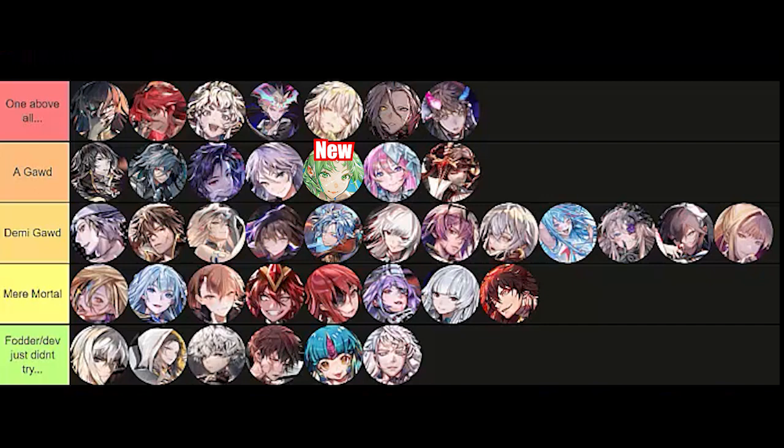Jade Emperor is a fodder unit — go ahead and fodder Jade Emperor if you have him. Sonji deserved a little more respect than Mere Mortal — she is a Demigod. And Clan Leader Sira is a Demigod — very useful in the fact that she can prevent healing, very good with advent bosses.